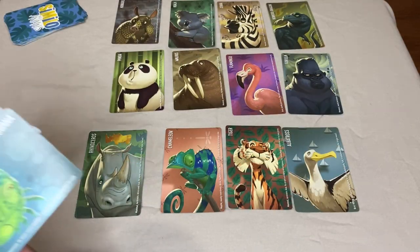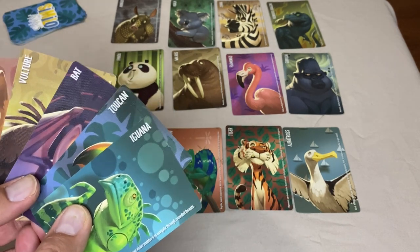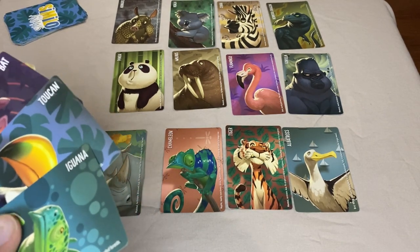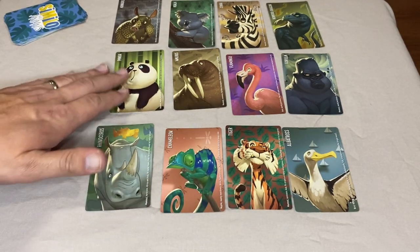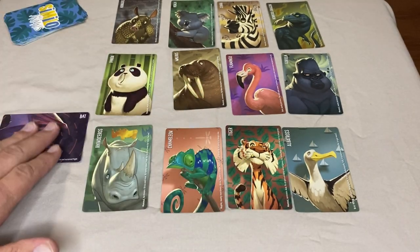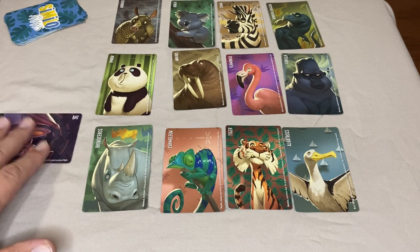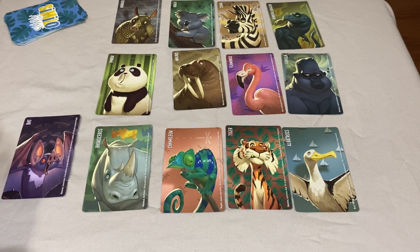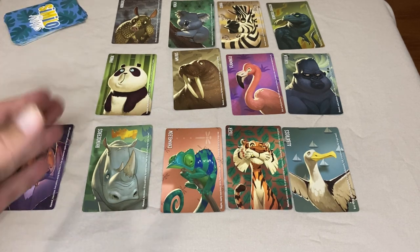The clue giver looks at their hand of five cards and tries to find one that is either similar to the secret character, or one that is different from it. In our example, we're looking to give clues for rhinoceros. So maybe we'll play the bat horizontally, indicating to the guessers that our animal is not like a bat. If we wanted to say our animal was like a bat, we would put it vertically, showing that it is similar.